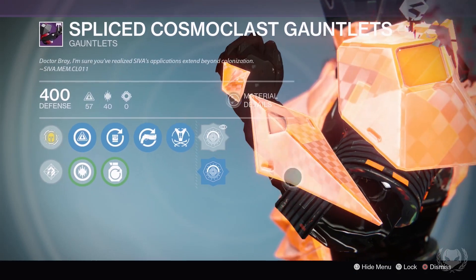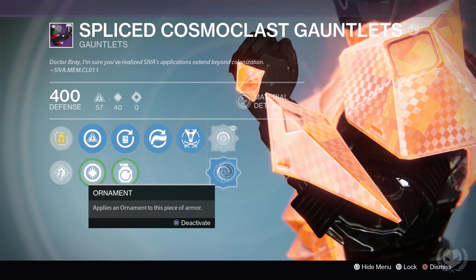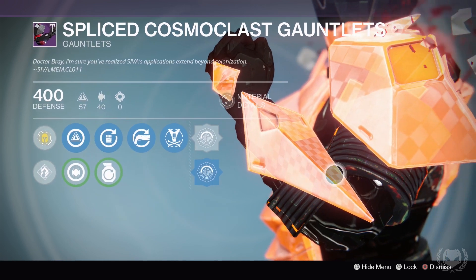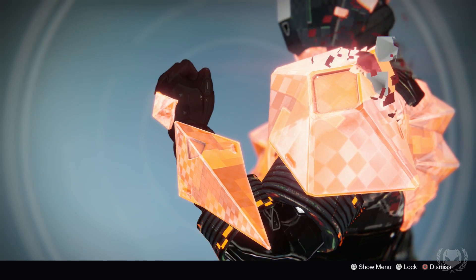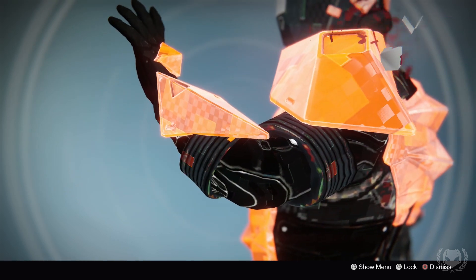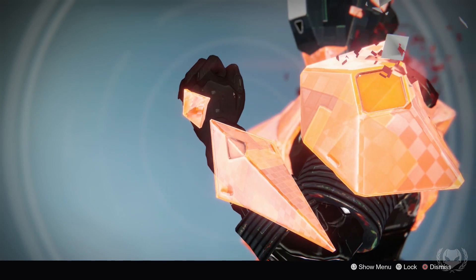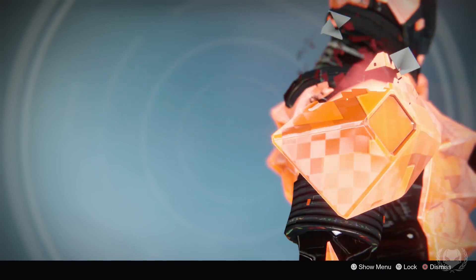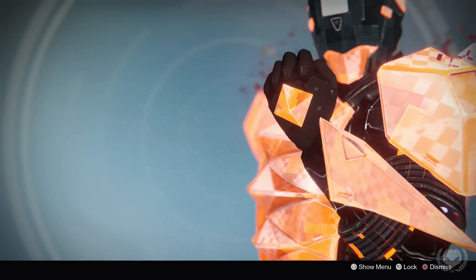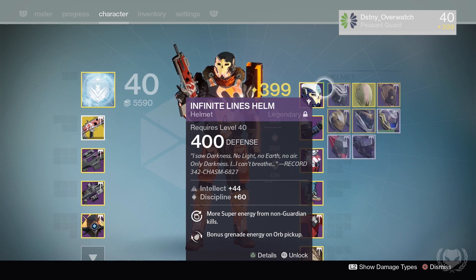I'm actually really happy about getting the sparrow and the shader. Other than that, there isn't really too much new stuff to show from this. The armour is just the same Wrath of the Machine armour. However, with Age of Triumph they did add a second ornament slot, which is the ornaments I've currently got equipped on my Titan, and it's basically the same effect for the other classes as well. But other than that, there isn't any new armour sets from this raid.